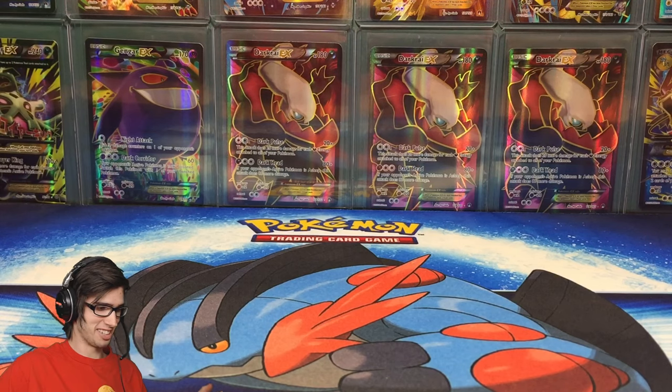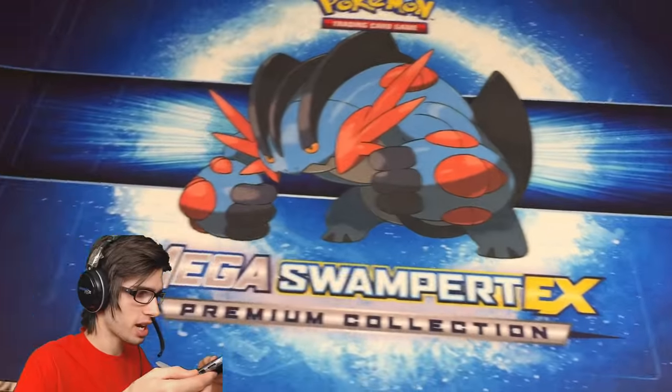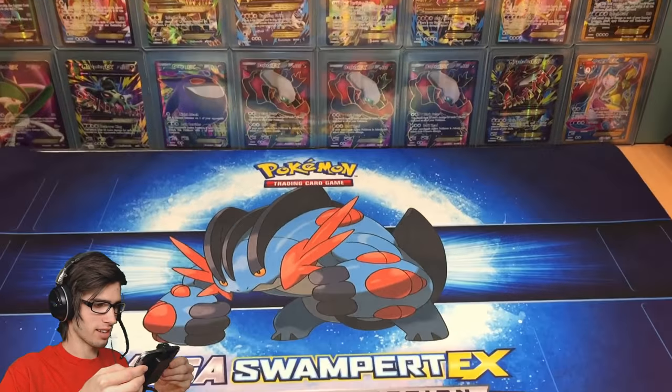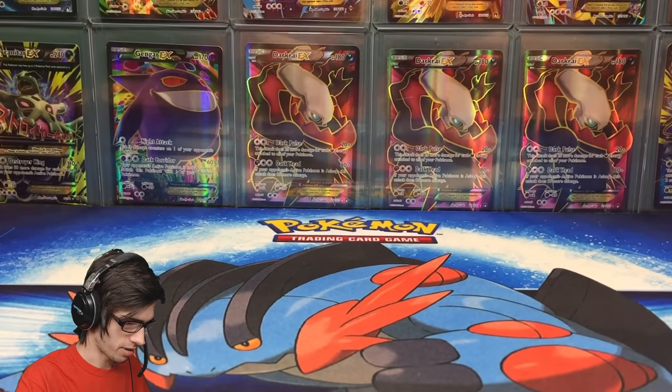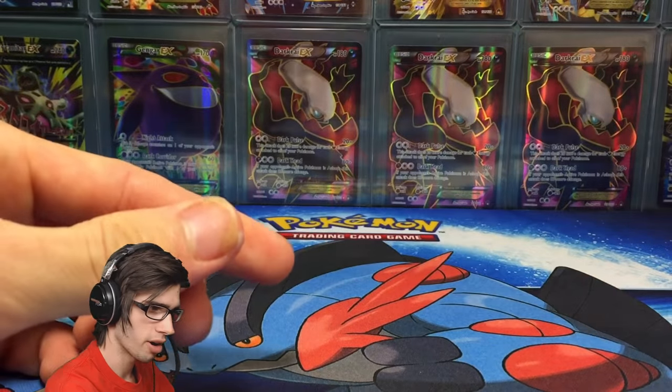Alrighty guys, we're back! I almost forgot to set up the playmat — check out that playmat. Isn't that just ridiculously sweet? Looks pretty solid, I love the blue. Let's get the camera back down and go through all the content. We got the code card for Mega Swampert on TCGO — I'll throw that to the side and redeem it later today.